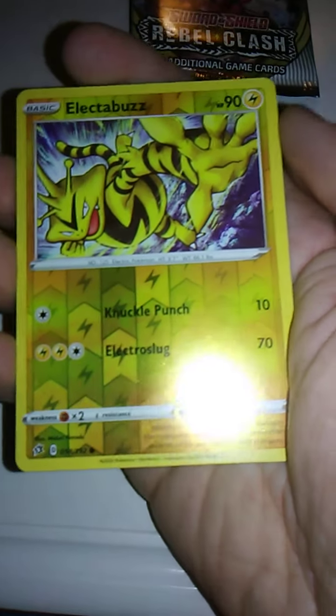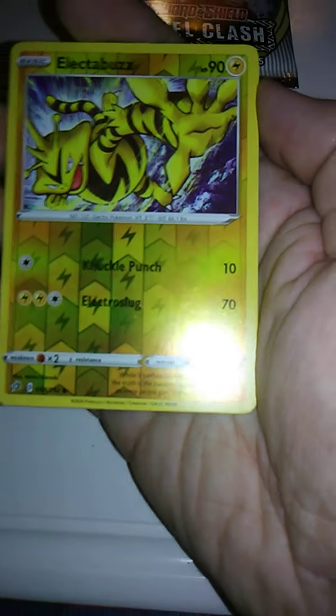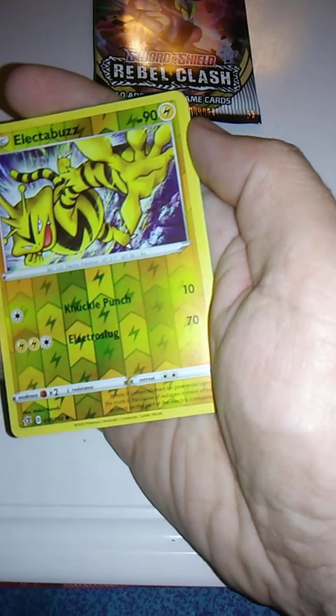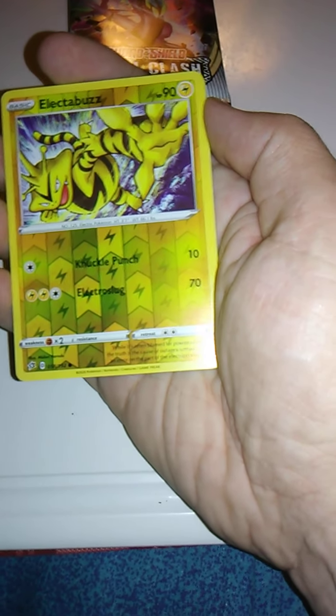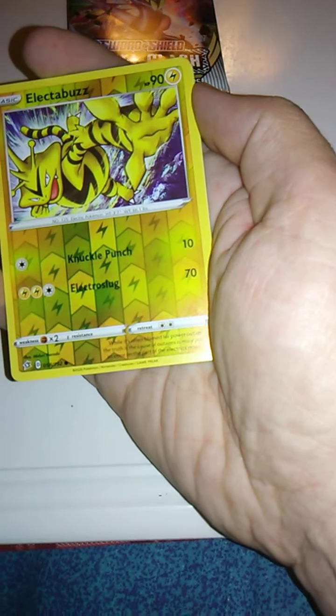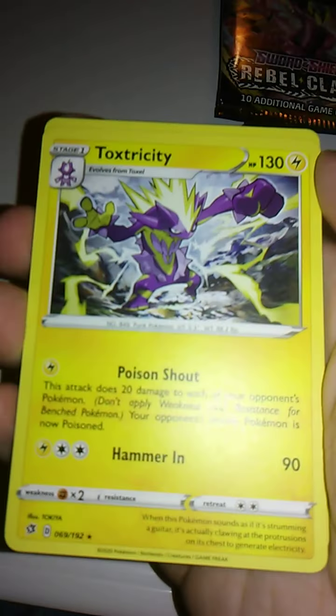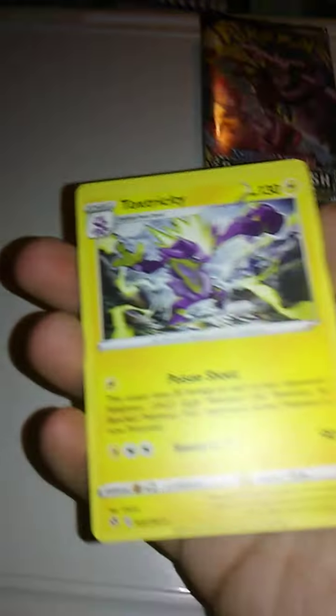We have a Holographic Electabuzz with Knuckle Punch and Electro Slug. I think that's like Thunder Punch — wouldn't Electro Slug be another name for Thunder Punch? Because you're slugging someone with an electrified fist. That's just my opinion though, I'm probably wrong. We have Toxtricity here, which is kind of ironic because we had G-Max Toxtricity on the cover sleeve. Very rare that happened — I did once get Charizard that way.